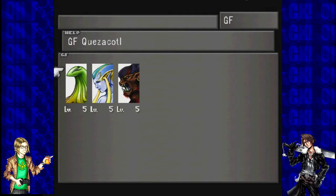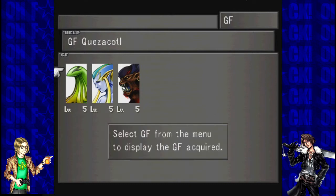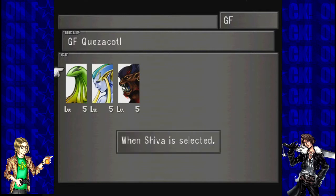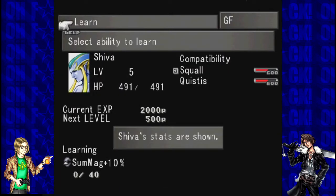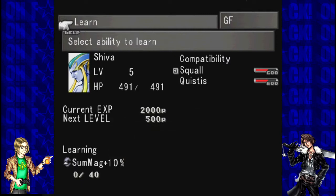Decide how to distribute the points. Let's go over how GF can learn different abilities. Select GF from the menu, but GF acquired. When Shiva is selected, Shiva's stats are shown — this displays its experience, level, and compatibility between characters, etc.